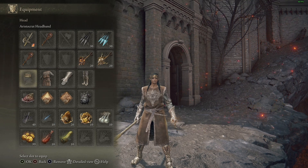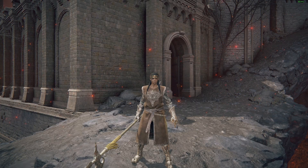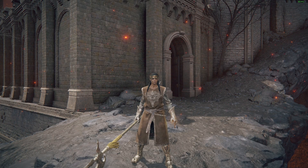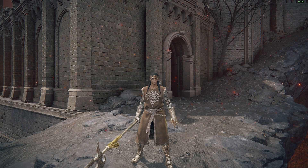That 59 poise helps a little bit with hyper armor trades. The starting class for this build is the Vagabond. And the most fun part of a pyromancer build — it's the sound of your victims screaming as they're burnt alive. Enjoy.